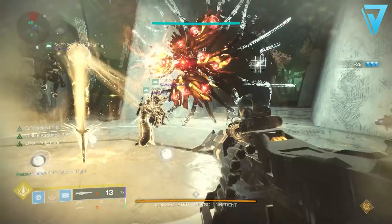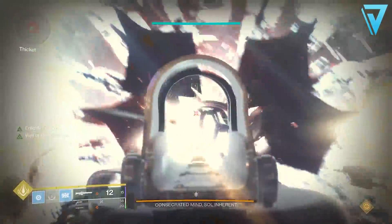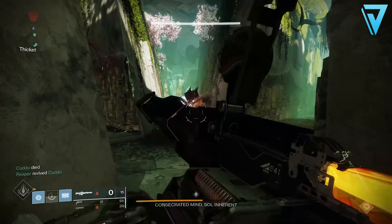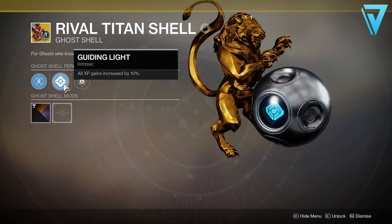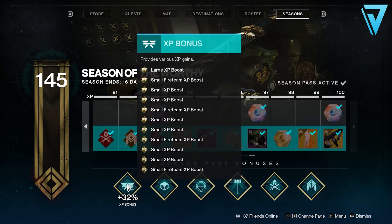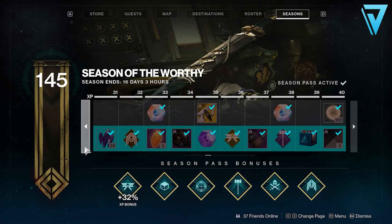Beyond the sandbox changes, there's more we can do to get ready, and this comes in the form of XP. Each season there's a plethora of bounties we try to carry over from one season to the next. The easiest thing to do — but also the easiest to forget — is getting a 10% Guided Light ghost shell. If you participated in the Guardian Games you may have up to three across your characters, so make sure these are equipped before handing in any bounties next season. You can also get a +20% premium season track from your level one rank up, plus XP bonuses throughout the premium season track, and make sure you're part of a fireteam when handing in bounties to get the fireteam bonus.